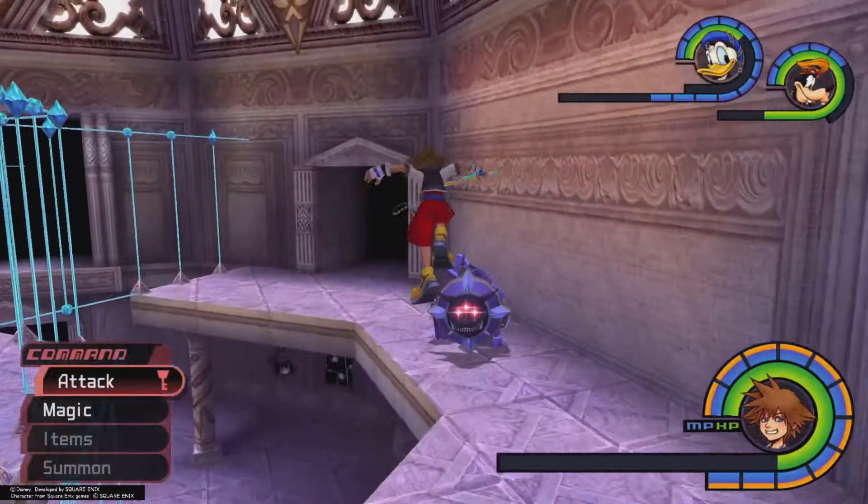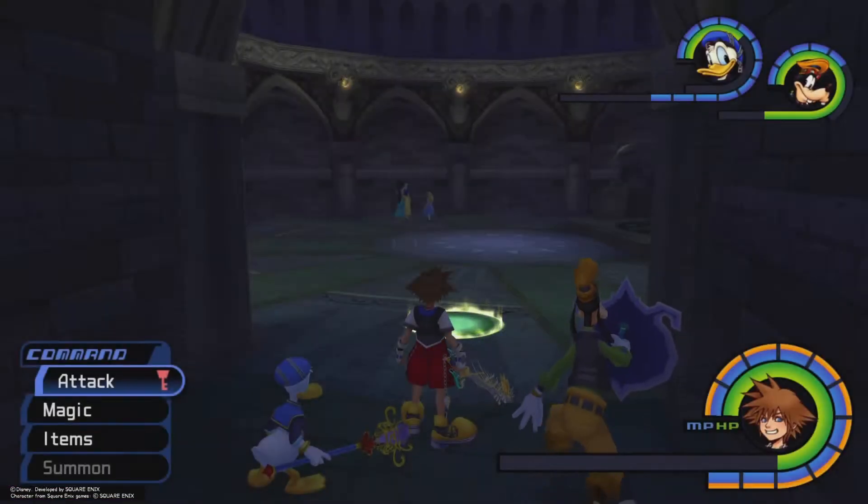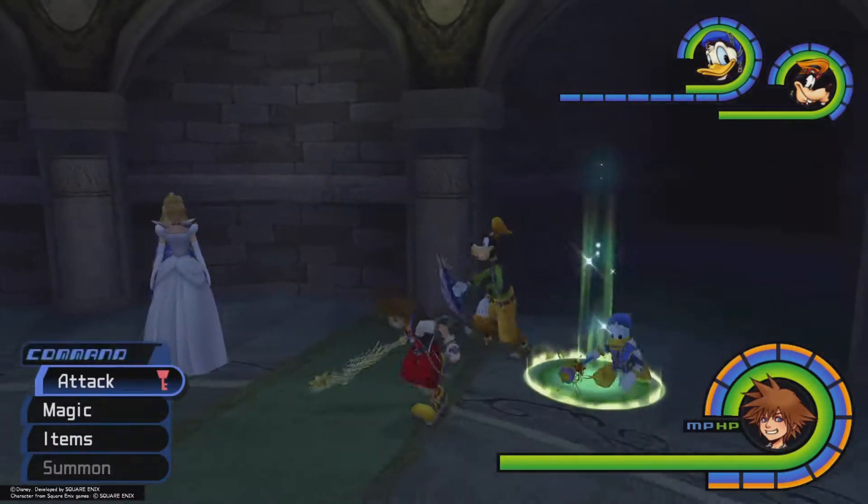But yeah, that's how you get the Energy Stones. It works in the same way as spawn manipulation on any other boss. You can just go all the way back to the Castle Chapel, and then walk all the way back to that room, and you'll see them.